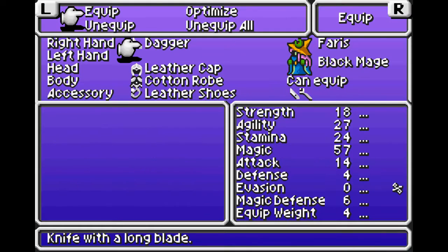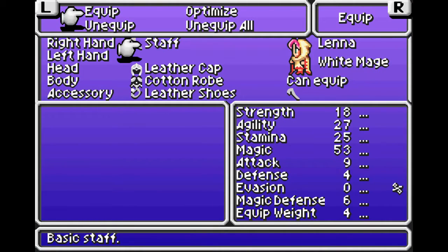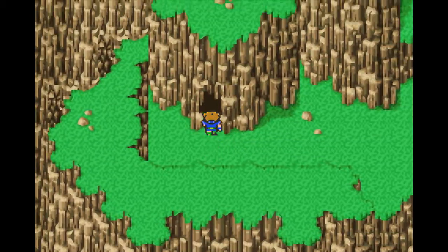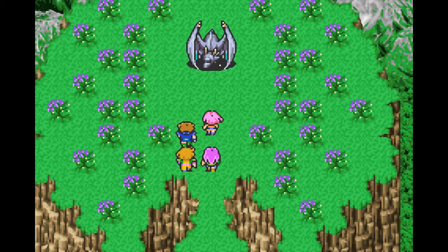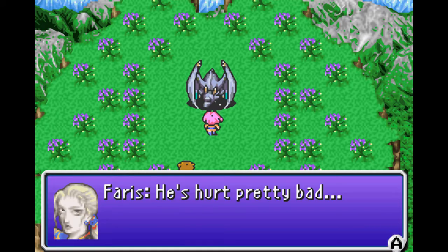I don't think anyone can equip that whip yet, by the way. It looks like no one can actually even equip a whip, but we'll hold on to it. Oh, there's Wind Drake — slash Wyvern. It's Hiryuu! These are pretty bad. Faris is really good with animals, by the way, even whether they fly or swim.